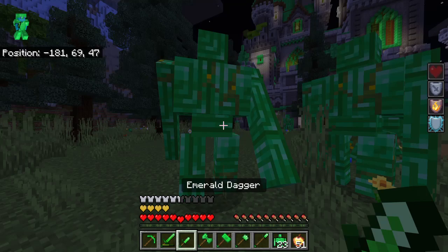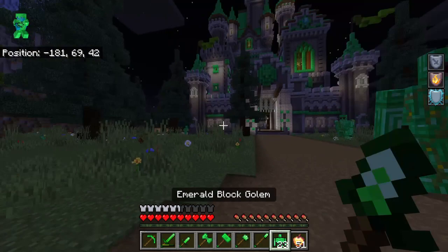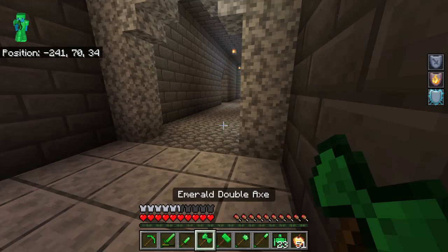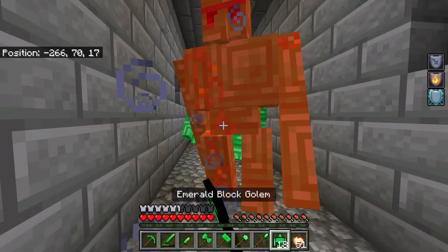That was a one-hit for that golem. You guys are just throwing me around. Emerald spears — get into this castle. I'll just add some more of these golems. I can hit them with my hand and spawn more. Okay, that's enough — they can't come through.